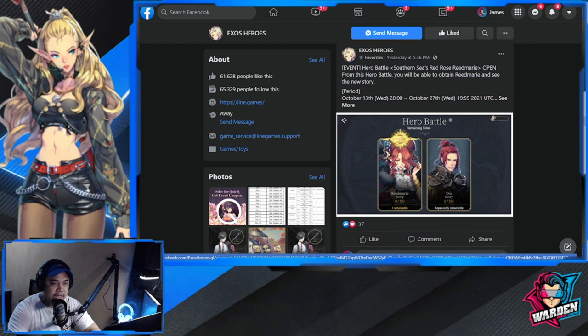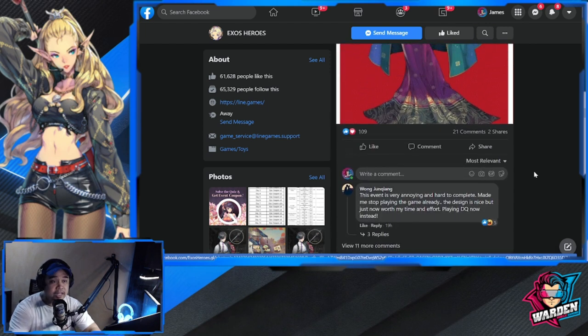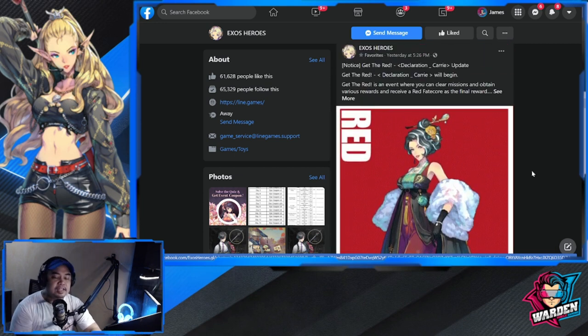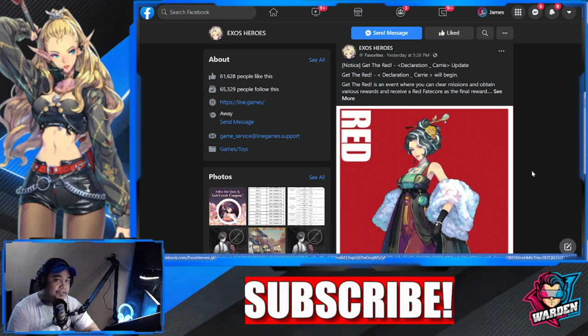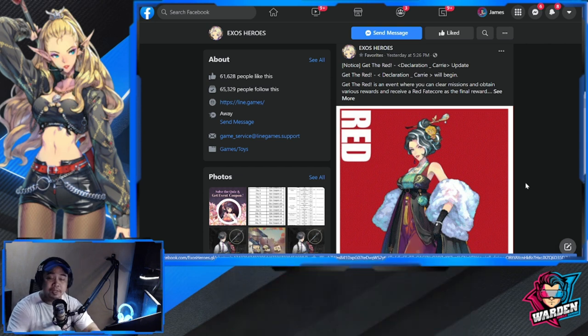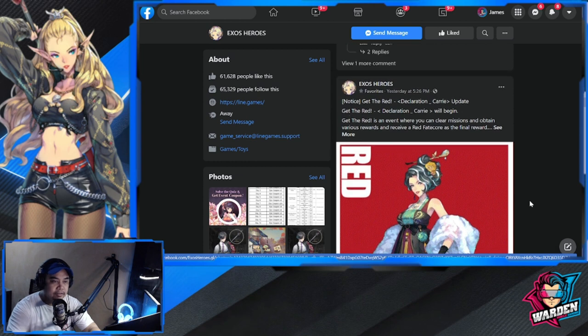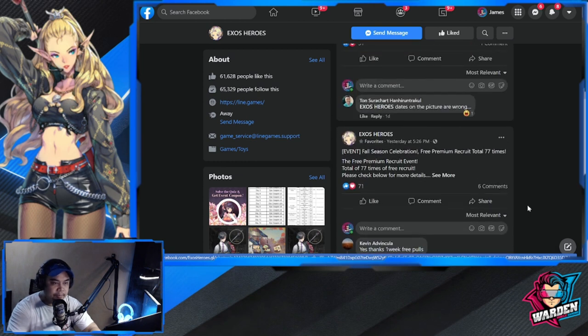We have a Hero Battle update featuring Red Marie for those who don't have her yet. There's also a new Red Fate Core — a lot of you have been clamoring for FC Carry's Red Fate Core. Now that you have her Gold Fate Core and she's complete, this event I'm actually going to be doing as well.